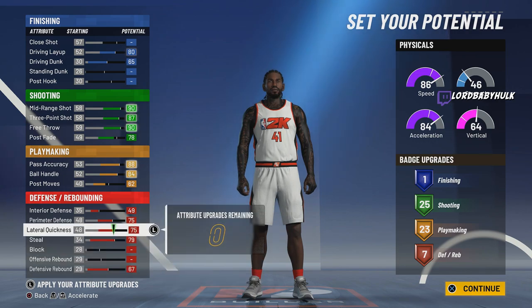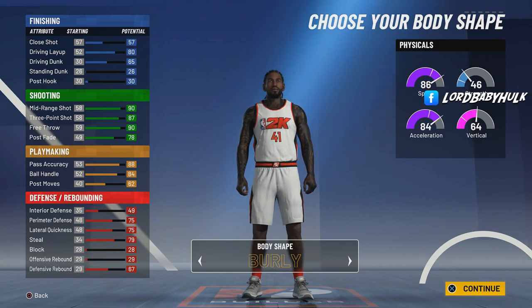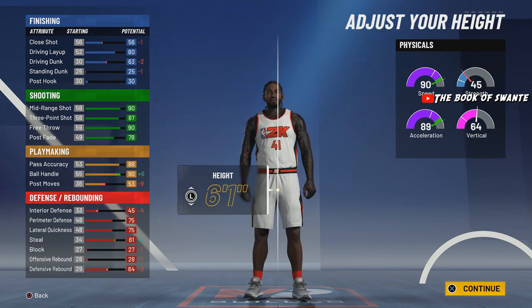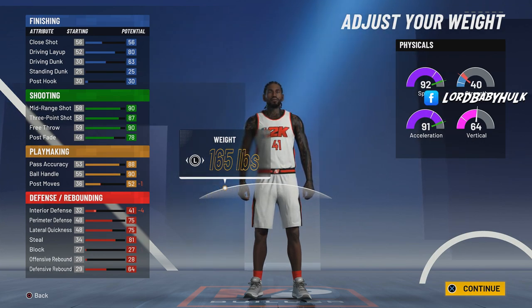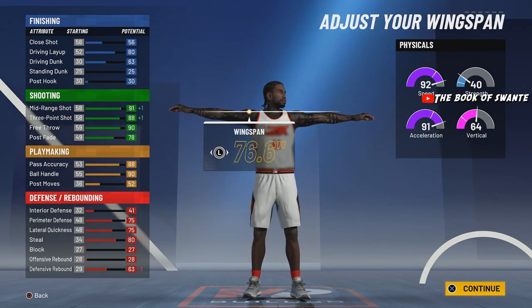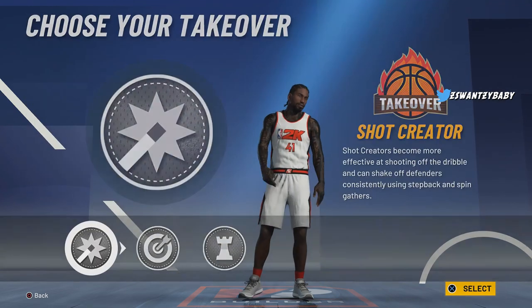Always make your player burly — let me know if you're part of the burly gang. With this guy's height you're definitely gonna want to appear a little bigger and it's gonna look funny — you're gonna be brolic. We're gonna bring him down to 6'1", which is how you get 99 overall speed. The higher your ball handle the more ankle breakers you get. We're gonna bring his weight to 165.